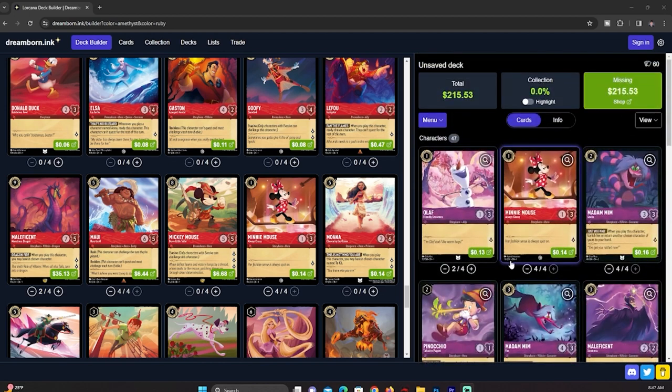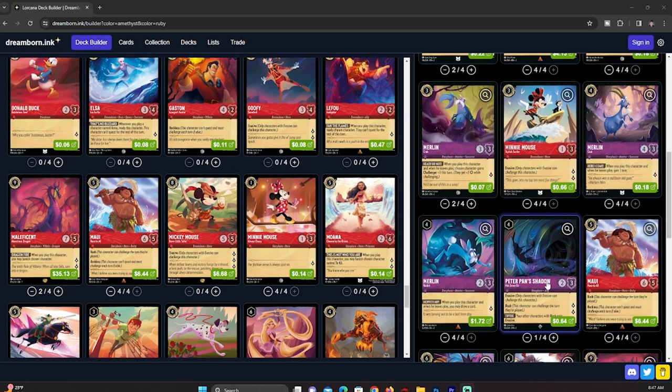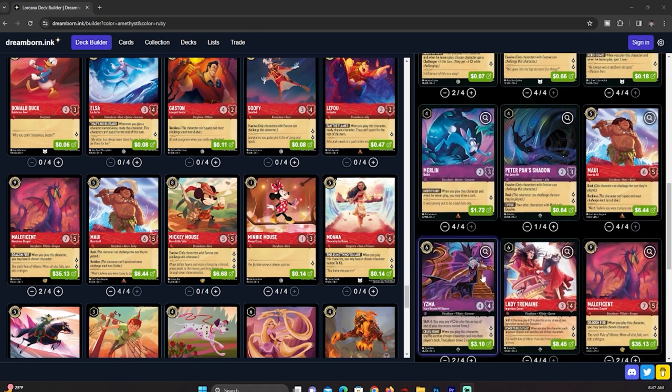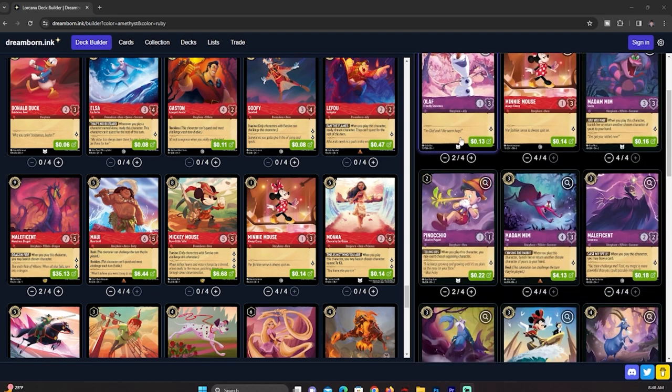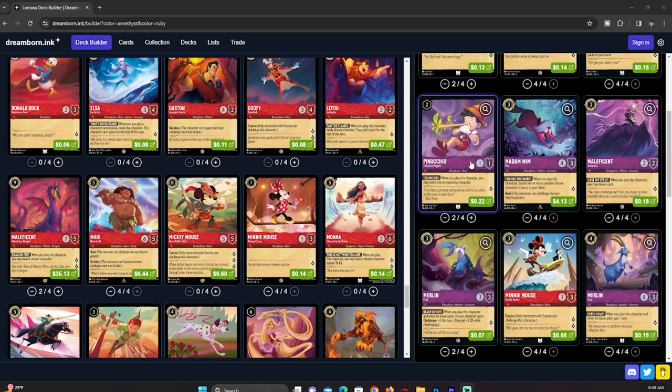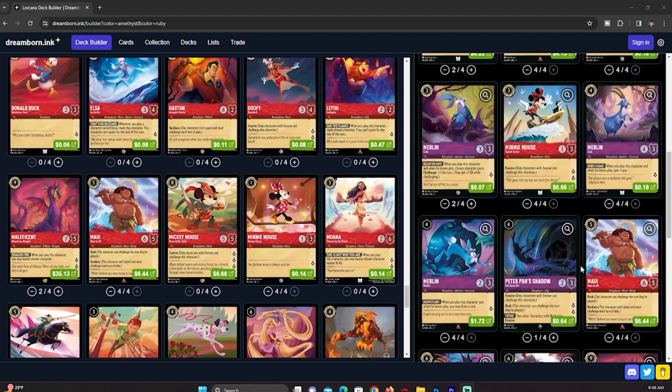That is the deck. The core here is very strong. Cards you can easily swap out: buff your Olafs to three copies, cut a Minnie, cut the Pinocchio, maybe add Ursula — I've seen decks play Ursula. You could remove Peter Pan Shadow to play something else. The core of Ruby Amethyst Control is really everything minus Peter Pan Shadow and Pinocchio. You could also run the two-drop three-questing Pinocchio and bounce it back with Madam Hymn Fox to come in with his rushing ability. But what we have here is the strong core of Ruby Amethyst Control.